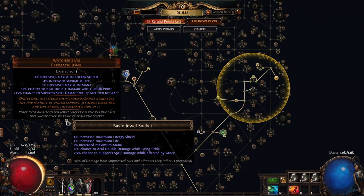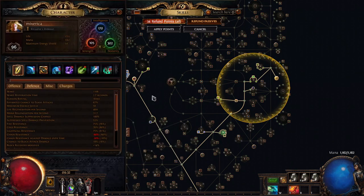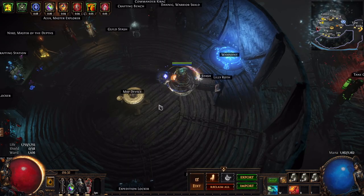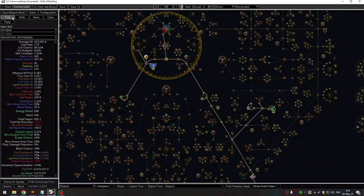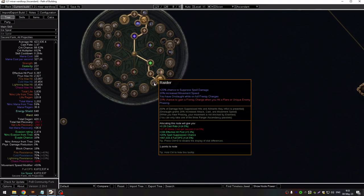With a Watcher's Eye, spell suppression while affected by Grace also helps cap spell suppression. I have a Forbidden Flame that allocates Dead Eye, but what you can do is get the node that gives you the Rider, so you get 20% spell suppression. I think two of those jewels combined are around 4 divines if you want to spend money on defense.